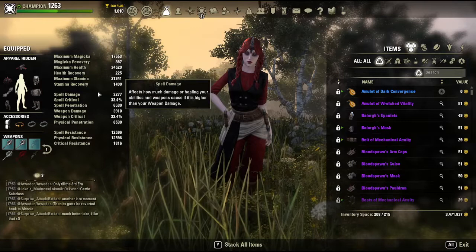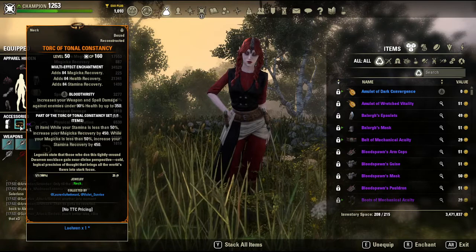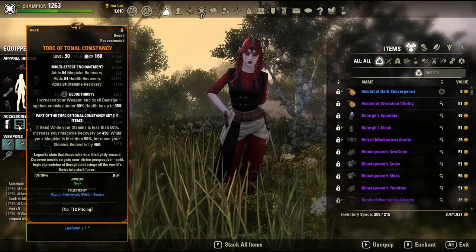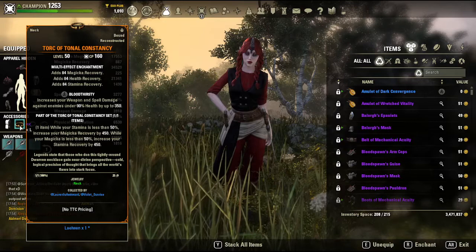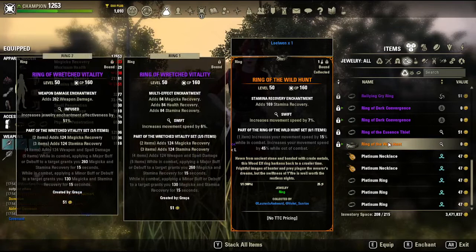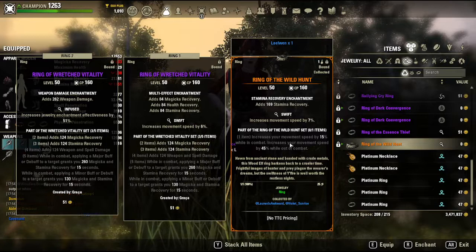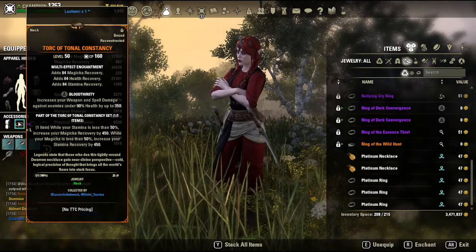For my mythic I'm running Torque of Tonal Constancy because I don't want to have to worry about resource management. Between Wretched Vitality and the Torque it's honestly a little overkill — you should probably run the Mantle and Ring of Majesty. I don't have that ring and don't really have any intentions on farming it since I run the Torque on a lot of my characters. An alternative would be the Ring of the Wild Hunt which will just make you faster, but the reason I go with the Torque is because you're already fast enough, at least on a Wood Elf or Orc.